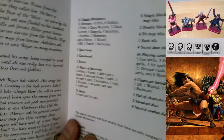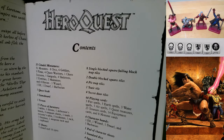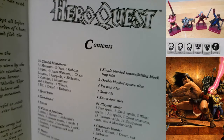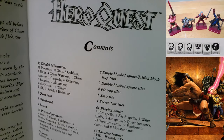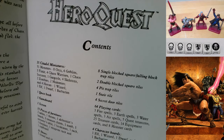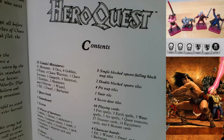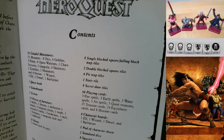This is very similar to the second edition from 1990, but there are some subtle differences. Contents: 35 Citadel miniatures - 31 monsters (8 orcs, 6 goblins, 3 Fimir warriors, 1 chaos sorcerer, 1 gargoyle, 4 skeletons, 2 zombies, 2 mummies) and 4 heroes (1 wizard, 1 elf, 1 dwarf, 1 barbarian). One quest book, one game board, one screen, 15 pieces of furniture: 2 tables, 1 throne, 1 alchemist bench, 3 treasure chests, 1 tomb, 1 sorcerer's table, 2 bookcases, 1 rack, 1 fireplace, 1 weapons rack, and 1 cupboard.